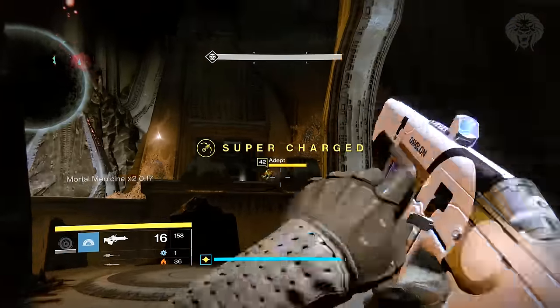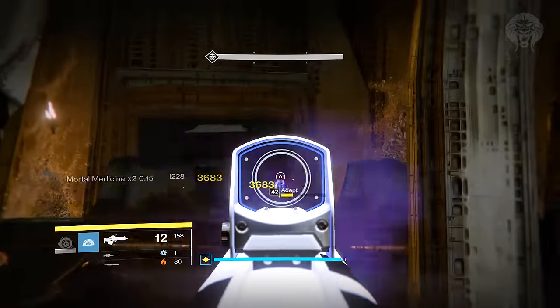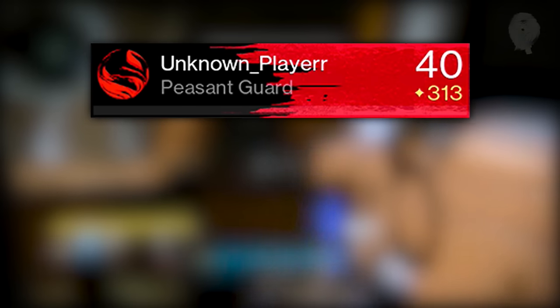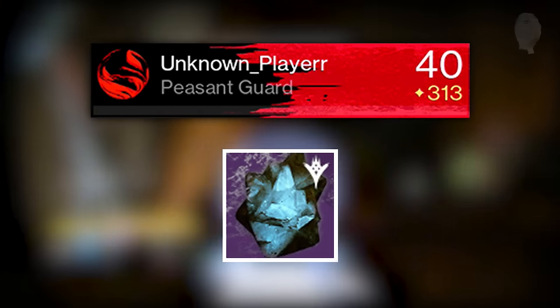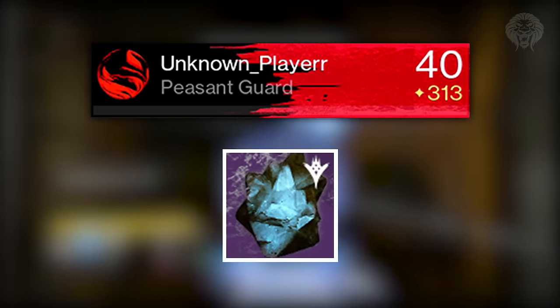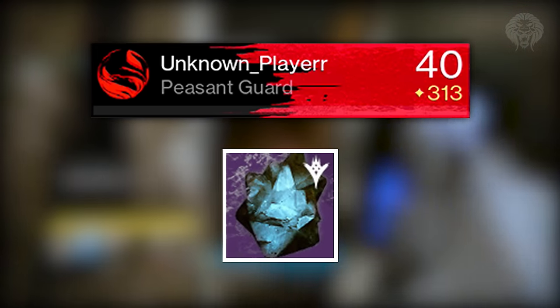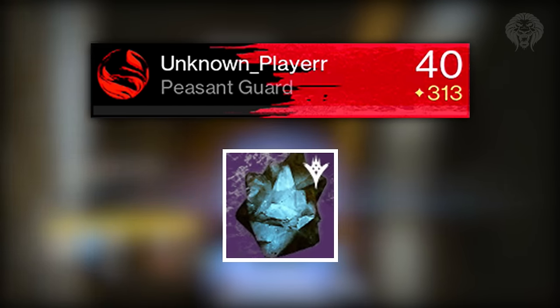Now onto the loot — this is actually pretty impressive stuff. For completing the challenge, you immediately get an emblem and also a calcified fragment, which is the 48th calcified fragment. So we only need two more to get all 50, and we'll find out what happens when you get all 50 in two weeks from now. Then you also go to his body and get a ton of stuff.